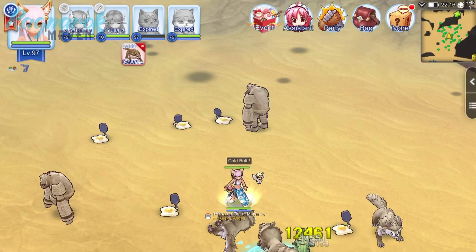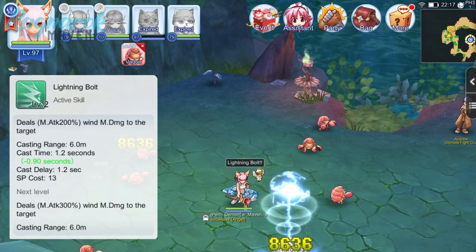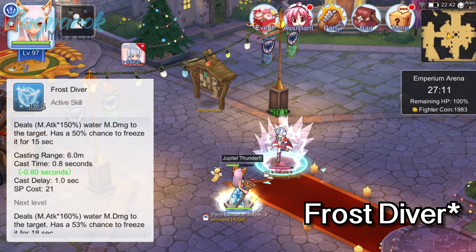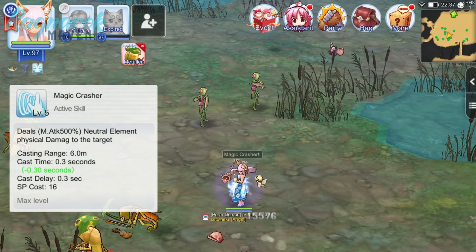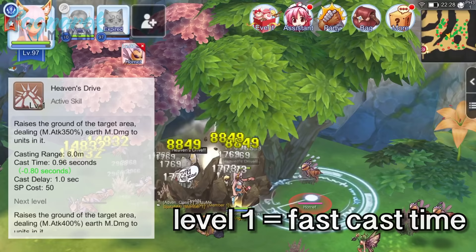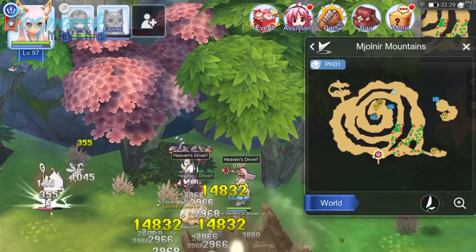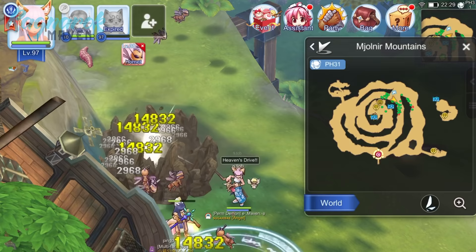Next, go back to Soul Strike and max it out to level 10 for higher damage. For the remaining skill points, you can allot 3 points on Coldbolt and the remaining 2 points on Lightning Bolt. But for PvP, I suggest getting Frost Driver to level 5 for a 50% chance of freezing targets. When you become a wizard, you will rely heavily on the single target skill Magic Crasher instead of Soul Strike or Bolts for farming. Max this out immediately to increase damage. Afterwards, level up Heaven's Drive to level 1 only for faster cast time. This Earth Element AoE skill proves very useful against monsters of the wind element such as the Hornet. However, these spots are almost always occupied by other players, so you'll find yourself competing for loot and EXP.